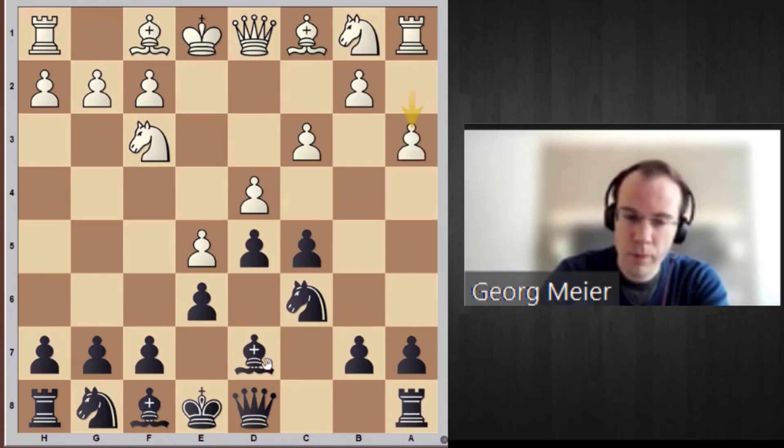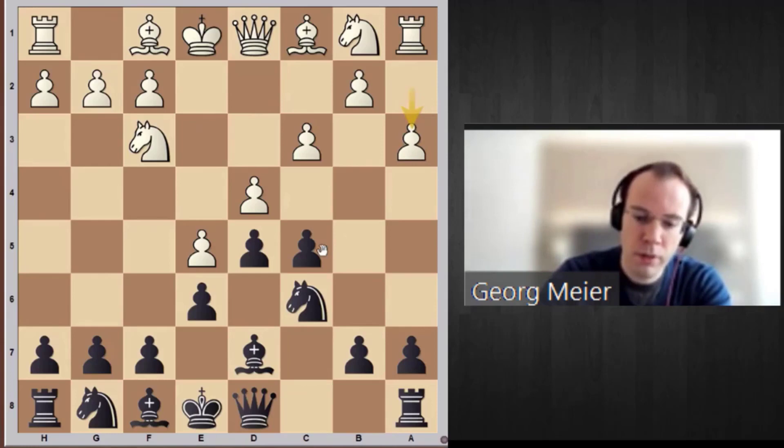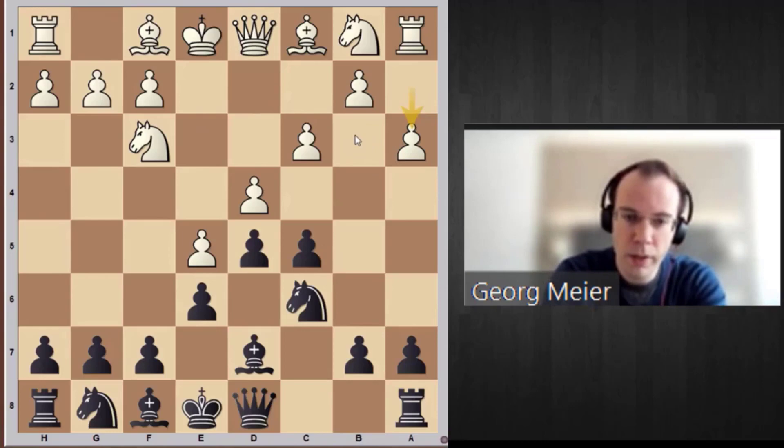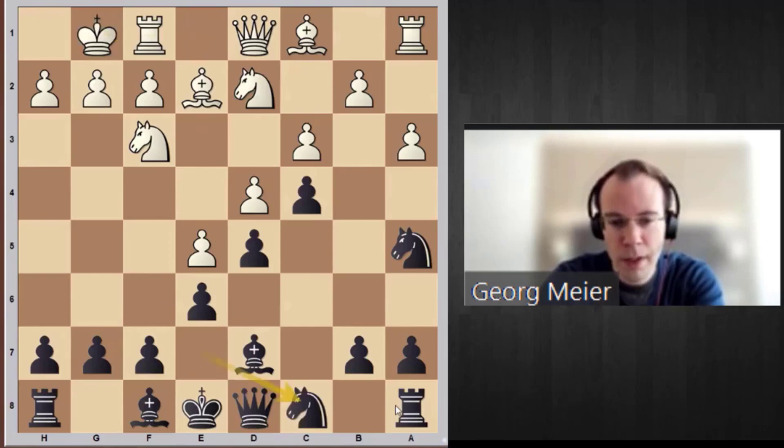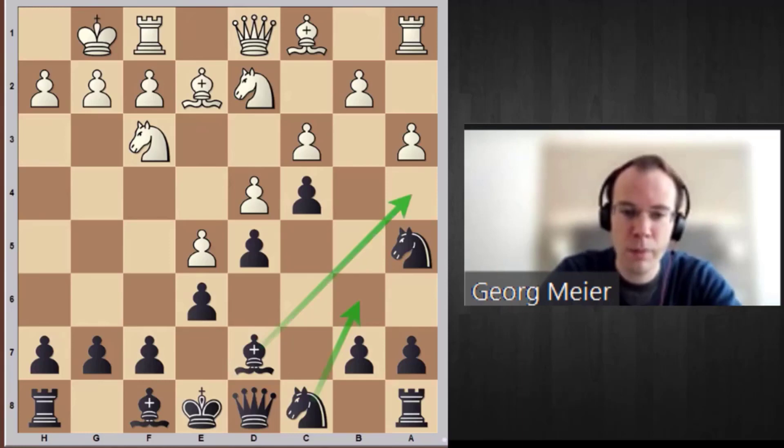I very much like bishop d7 — it's the most flexible move. If white starts with a3, we can go into a very interesting setup for black. We see that a3 weakens the b3 square and we can clamp down on the queenside. So after Be2, Nf5, Nbd2, there's a wonderful maneuver: Ne7, castles, Nc8 — bringing the knight to b6 so it helps the bishop go to f4 and take over that important diagonal to invade the queenside.